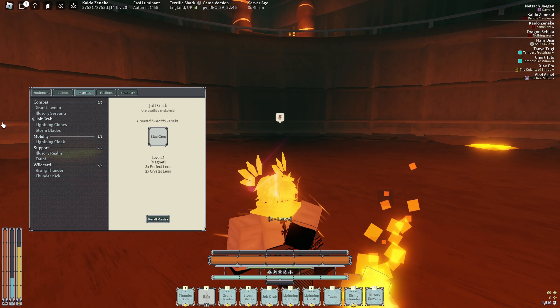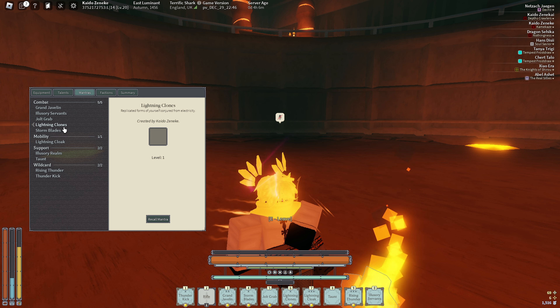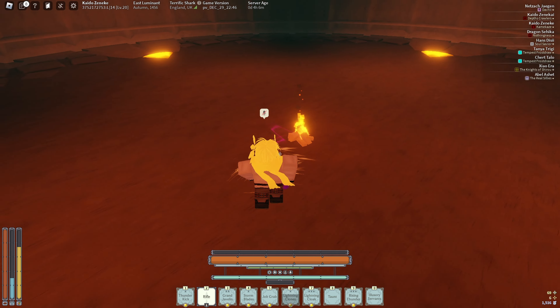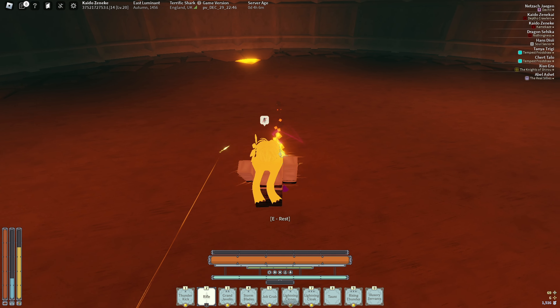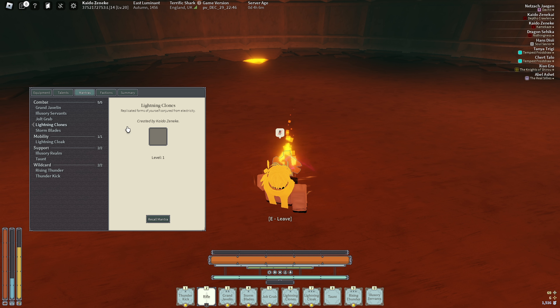Jolt grab is definitely a flex spot — you can swap it out if you want, you can use electro carve instead, which also works very well with this build. Lightning clones is very good especially with static withdrawal. You just pop it and it functions very similar to prediction because it's got zero wind-up, it casts instantly. So if you see someone swinging at you, you just pop it, reposition, then go into a crit — very good synergy and also free iframes.